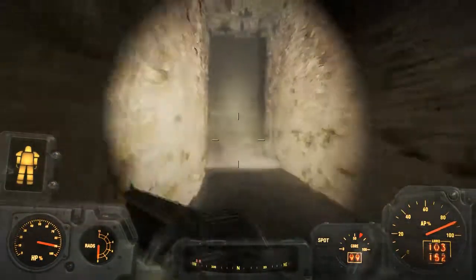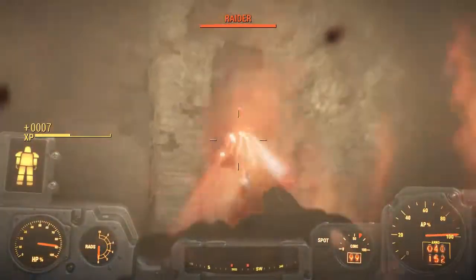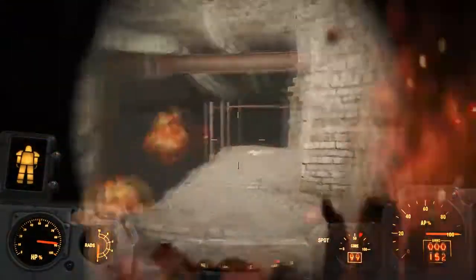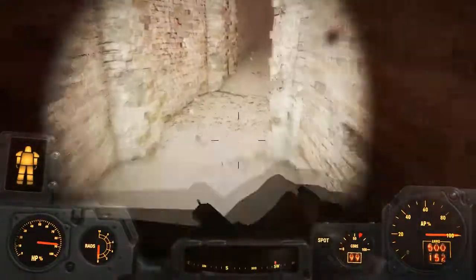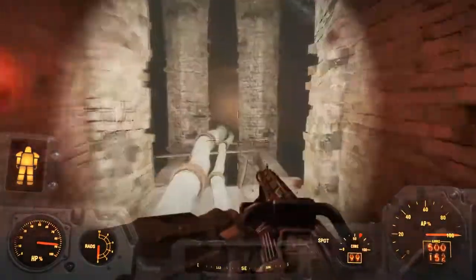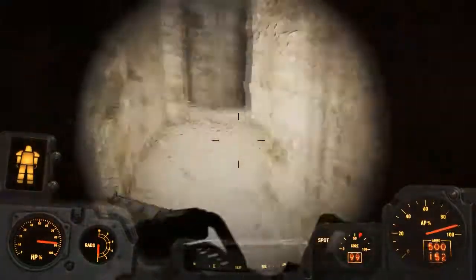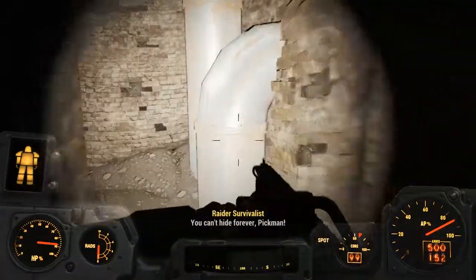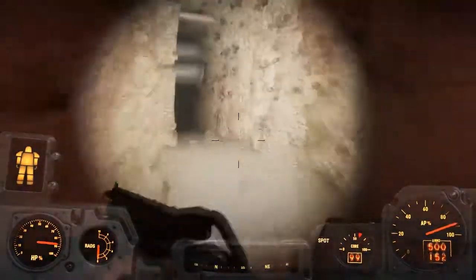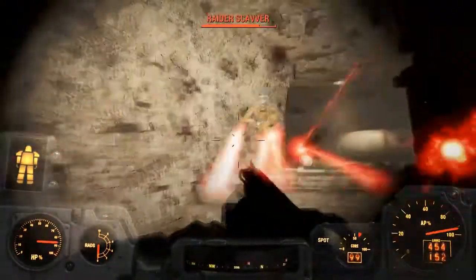Keep heading forward, you're gonna go through here to this water, destroy this turret right here, kill some more raiders. Go through the barrels right here — and those are pipes. Then you're just gonna keep heading up. Here's another turret, destroy it, kill the raiders.